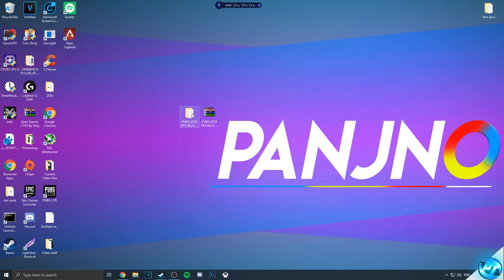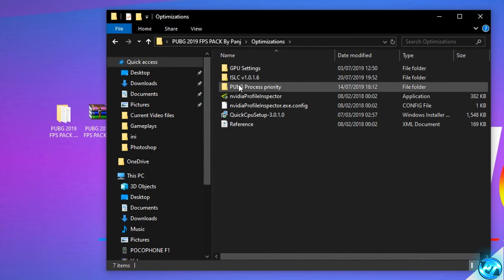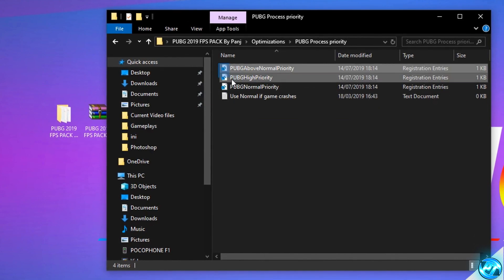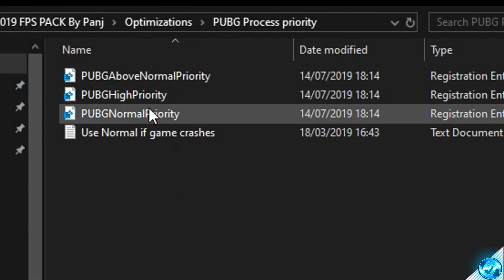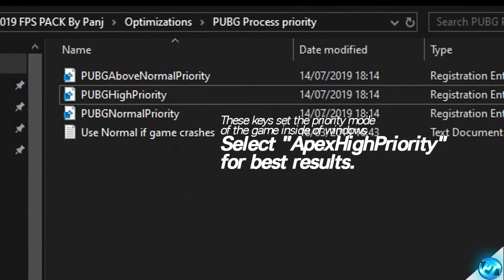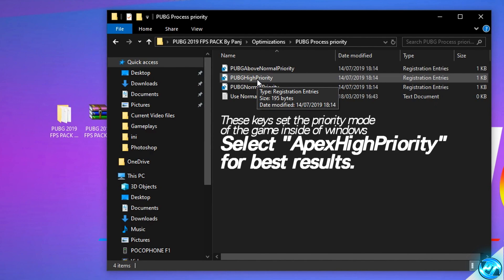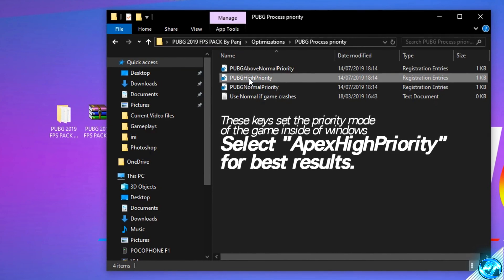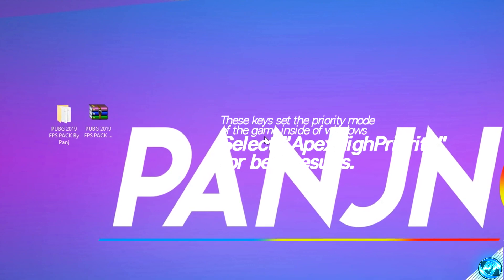Finishing up with the application fixes, we can then once again go inside of the FPS Increase Pack provided, and this time go inside of the Optimizations folder. Navigate inside of the PUBG Process Priority folder, and you'll be met with three keys. Double-clicking on any of these keys will defaultly set the value with inside of Windows whenever it boots. For instance, if you double-click on PUBG High Priority, the game will boot in High Priority mode with inside of Windows automatically every time the game is booted. But for 99% of you watching this video, you'll find the best option here is to go with PUBG High Priority and double-click. Select Yes once again, and then press OK, and that optimization has been completed.